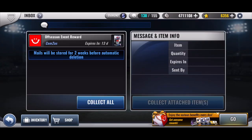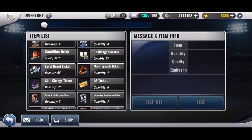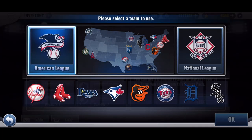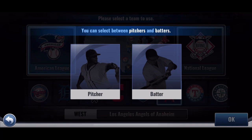All right, guys, welcome back to MLB Nine Innings. Today I'm going to do my club-crafted team-select diamond pack. It's Angels going for pitcher.